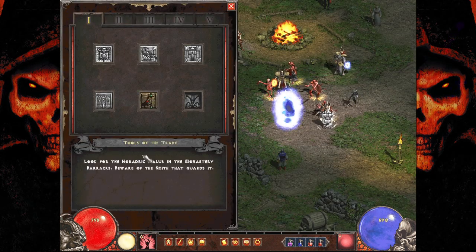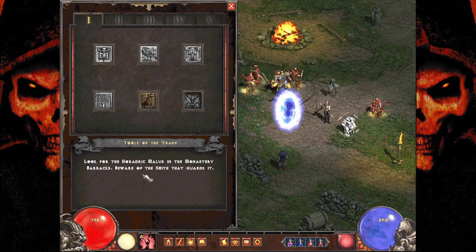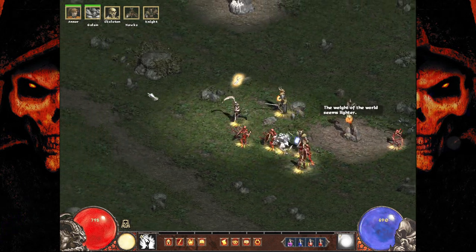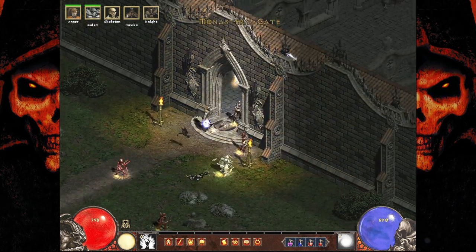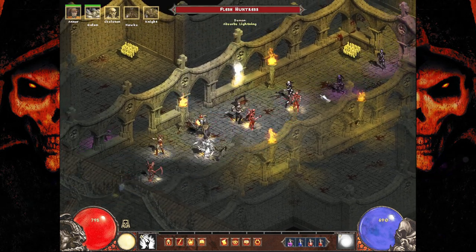Check our quest log right here. We're working on Tools of the Trade — look for the Horadric Malice in the Monastery Barracks, which we are right outside of. We have the Stamina Shrine, which we're gonna grab real quick, and also the Fire Shrine. So now we're resistant to fire and have infinite sprint, but no defense if we're running in here blindly.